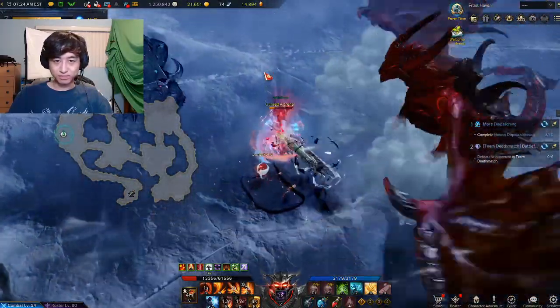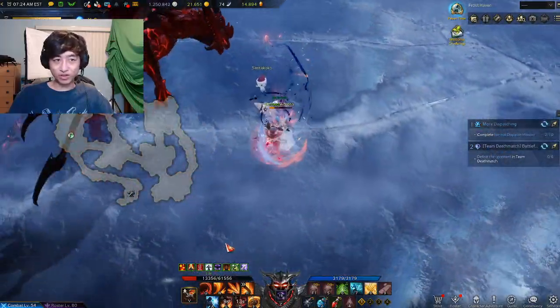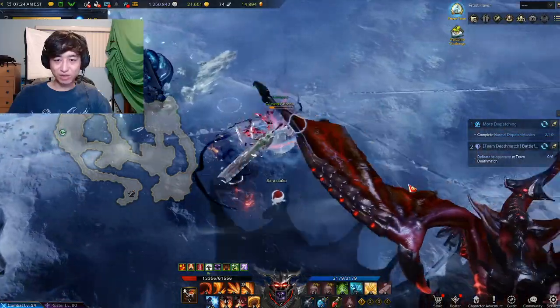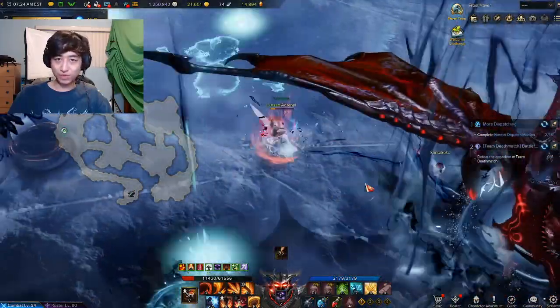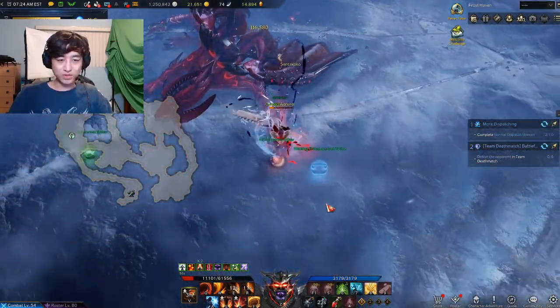That was just an example of Calventus actually leaving and then re-entering as I was fighting another Guardian. You saw him leave before, and as I was fighting this guy, he just came back in. Go ahead and stagger him again and you'll get another set of orbs. There we go — staggered again.